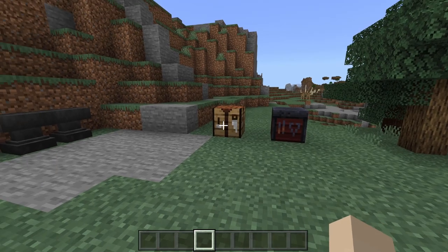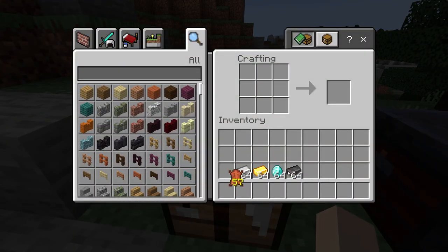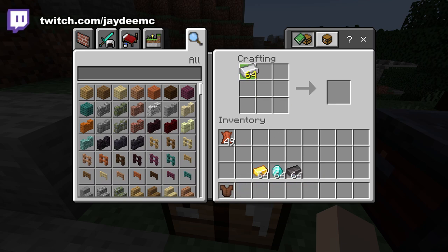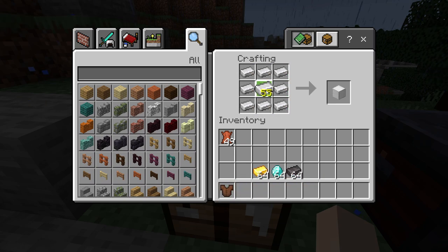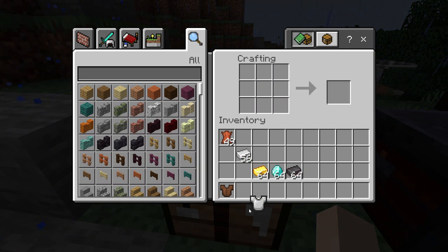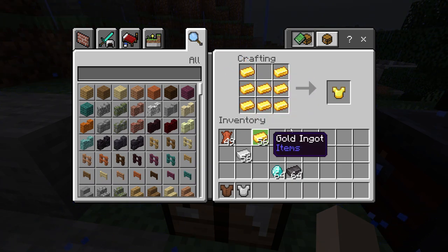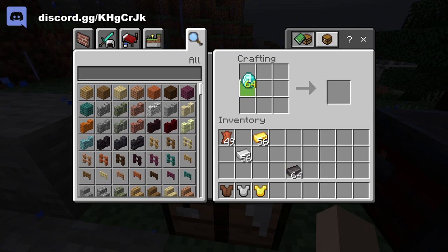It's actually very straightforward and simple. All you need for a leather chest plate — you can call it a tunic — you just need leather, and you've got a leather tunic there. You can do the same with iron ingots to get an iron chest plate, and it's the same with gold and diamond.